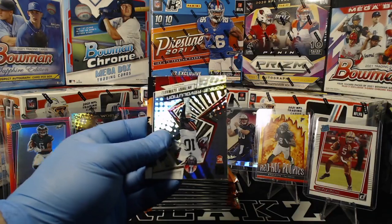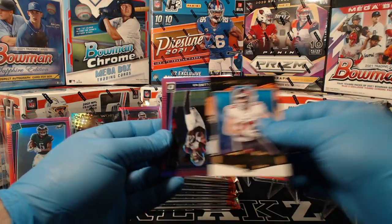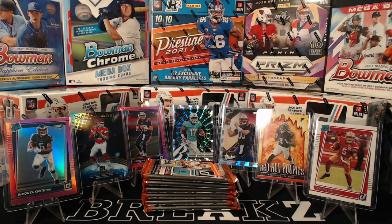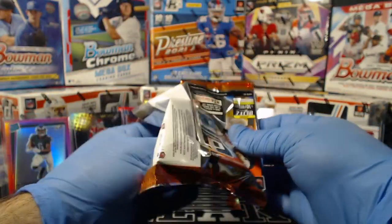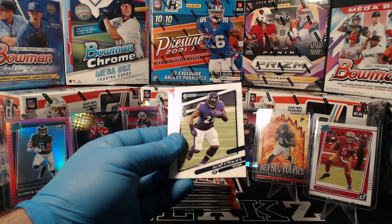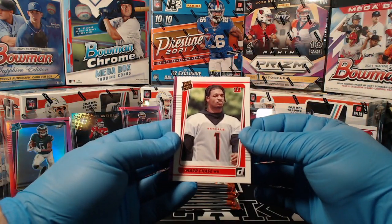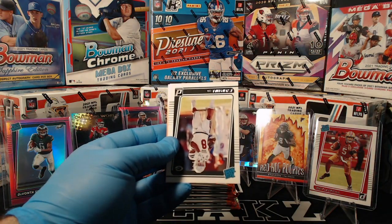Amari Cooper, Anthony Schwartz Rookie Revolution for the Browns. Scotty Miller, Nico Collins pink optic, and Jermaine Davis. Richard Sherman, Bradley Chubb, Javon Kinlaw, Mark Ingram, Adam Thielen. There's a nice Jamar Chase canvas portrait for the Bengals — nice hit for the Bengals. Pink optic: Jermaine Davis. And Kylan Hill.